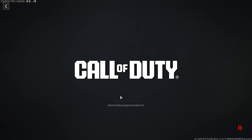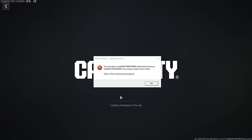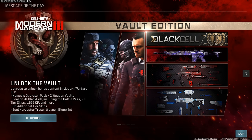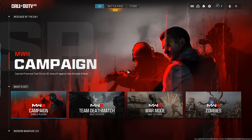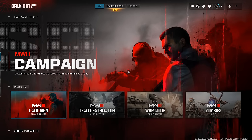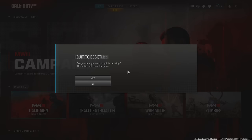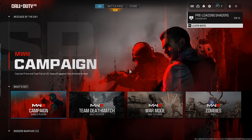Once you launch your game you're going to get an error — don't worry about it, it's just because Call of Duty doesn't know what just happened. Click OK and your shaders will start installing because Call of Duty just realized it doesn't have a config file. It will stay on zero for a little while — don't worry, it's creating a new config file. Let the shaders finish to 100%, then quit out of your game back to your desktop.